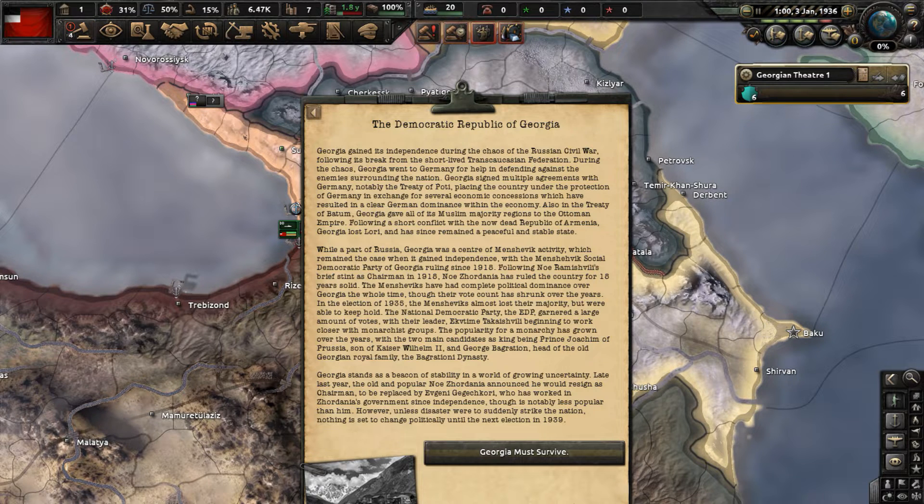The Democratic Republic of Georgia. Georgia gained its independence during the chaos of the Russian Civil War, following its break from the short-lived Transcaucasian Federation. Georgia went to Germany for help defending against surrounding enemies and signed multiple agreements with Germany, notably the Treaty of Putti, placing the country under German protection in exchange for economic concessions resulting in clear German dominance within the economy. Also in the Treaty of Batum, Georgia gave all its Muslim-majority regions to the Ottoman Empire. Following a short conflict with the now-dead Republic of Armenia, Georgia lost Lurie and has remained a peaceful and stable state. So Georgia has lost quite a bit of territory in the lore of Kaiser Redux.